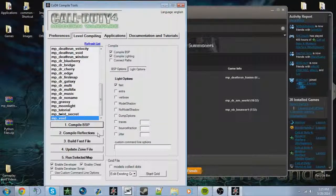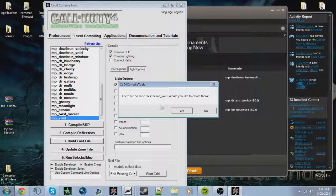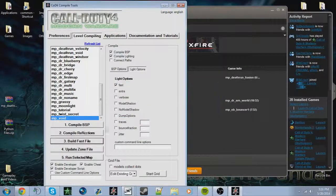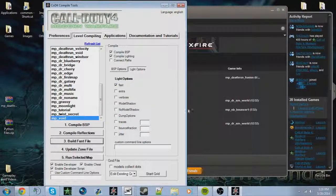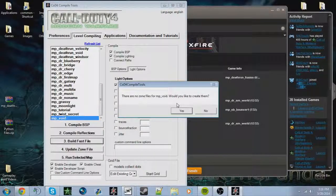After BSP is done, compile reflection - since you don't have reflection probes yet, I already said you should add those near the end of your map so don't worry about that. Build fast file - this is going to ask you if it's your first time compiling. It'll say 'there are no zone files for your map, would you like to create them now?' - yes, you do want to click yes. But wait - multiple people came to me saying they had an error saying 'cannot find or cannot create zone file' and something about a missing asset CSV.